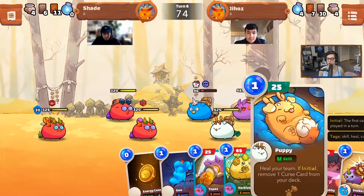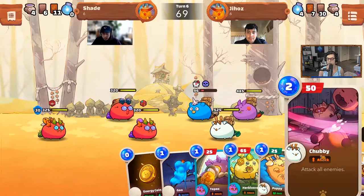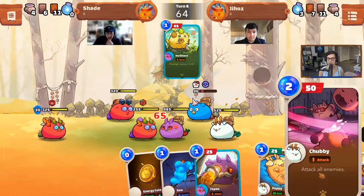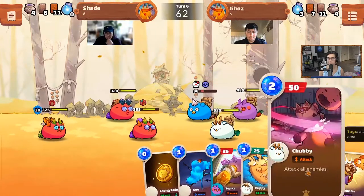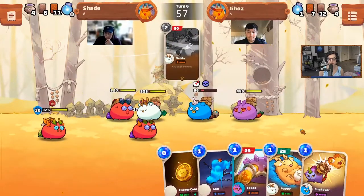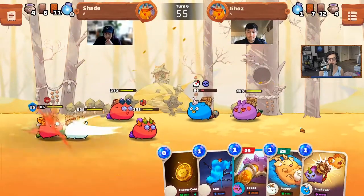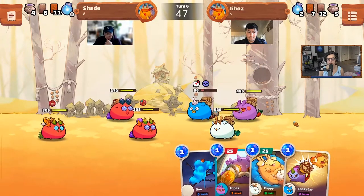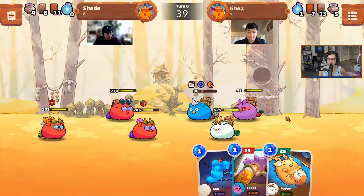Got an herbivore here: heal team, if initial, remove one curse card from your deck — okay, a little cleanse. Have you guys played around with any of these AOE cards? I see Jiho has chubby here — that's 50 damage and it attacks all enemies, but it does cost two. I do want to see somebody build like an all AOE damage deck. Wonder if there's any viability to that.